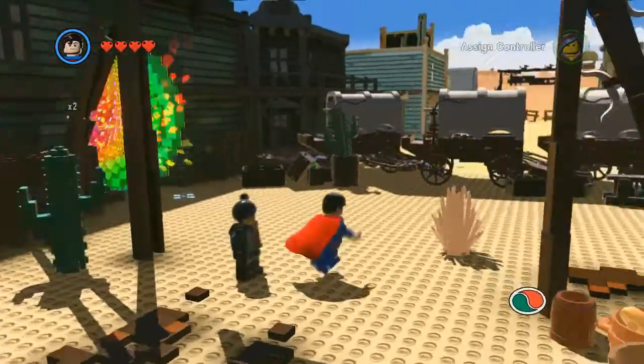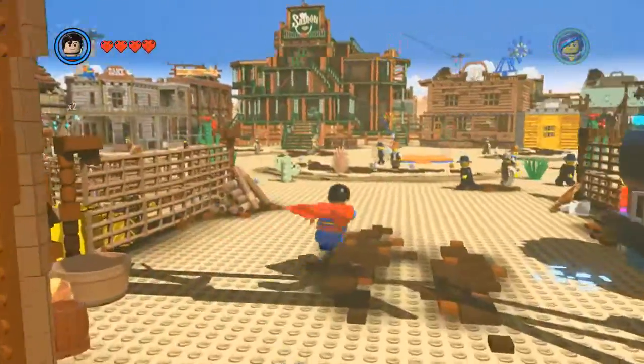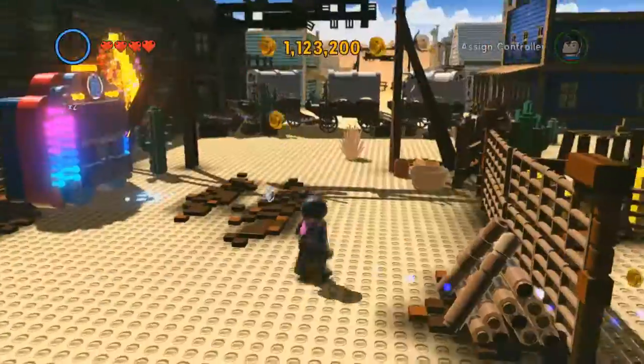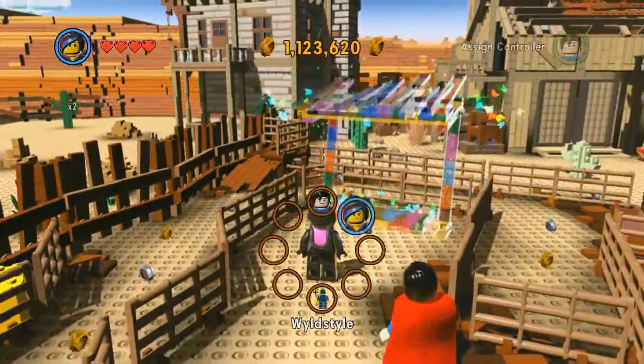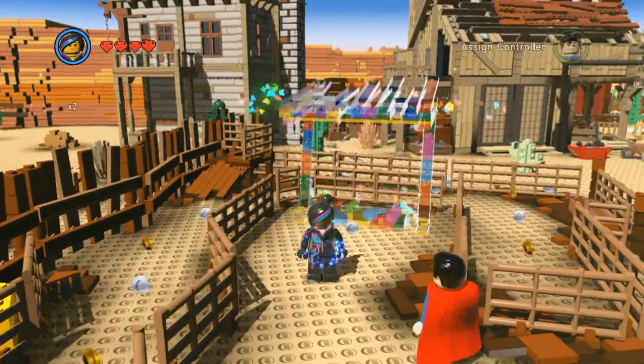Hey guys, welcome to a guide on how to unlock the fast drill red brick in the LEGO Movie video game. This is located in the Old West hub area, and there are 5 birds which we need to annoy so they fly off their little perches. That is how we get the red brick.